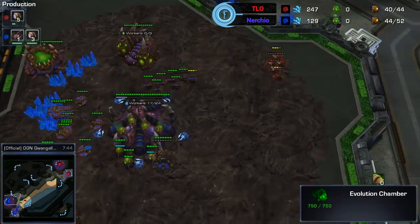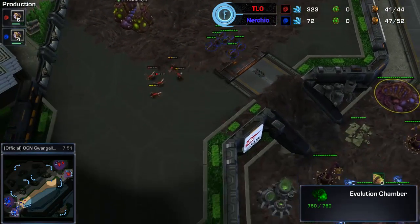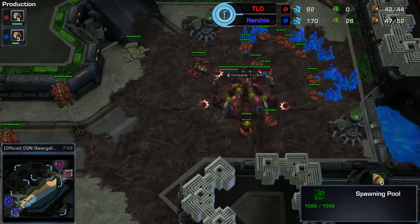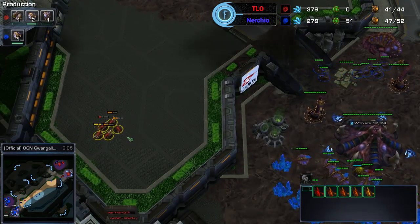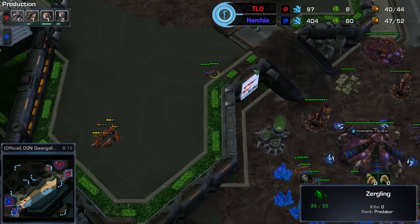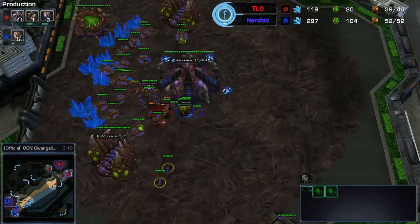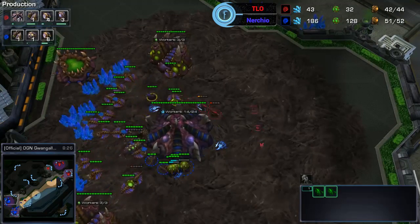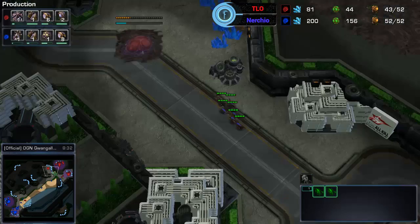TLO is just going for drones — he doesn't have banelings, so that was a pure speedling attack. He's still got some lings in the main — I wonder if he'll hide them. Nurchio knows about them though; he's going to check. TLO goes back into the mineral line, desperate for drone kills — picks one off. He's got two lings left giving full scouting information for TLO, then that last one gets picked off.